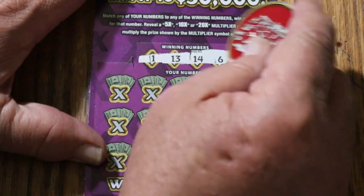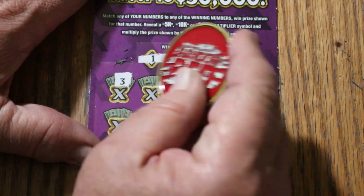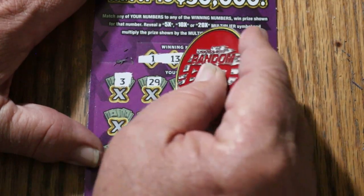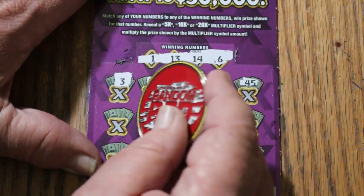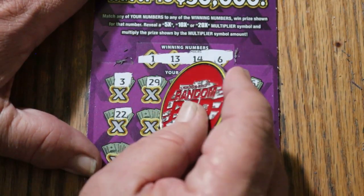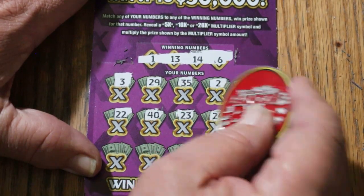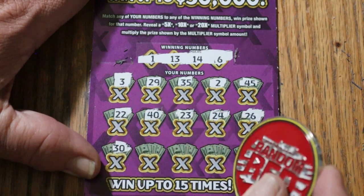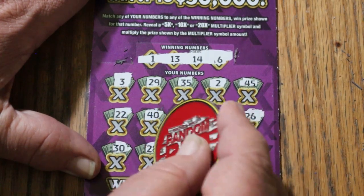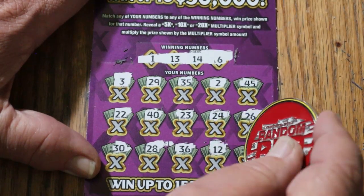Ticket 40: winning numbers 1, 13, 14, and 6. Game numbers: 3, 29, 35, 2, 45, 22, 40, 23, 24, 26, 30, 28, 36, 12, and 18. Nothing on the first one.